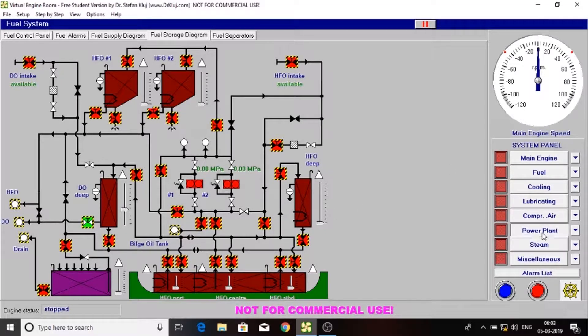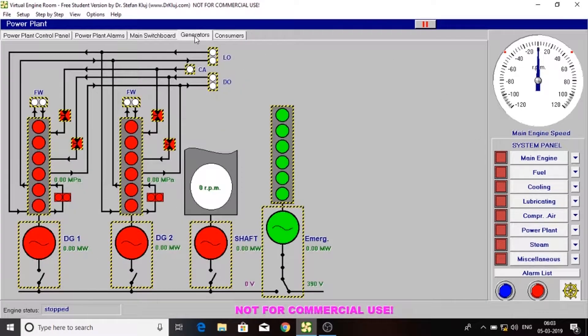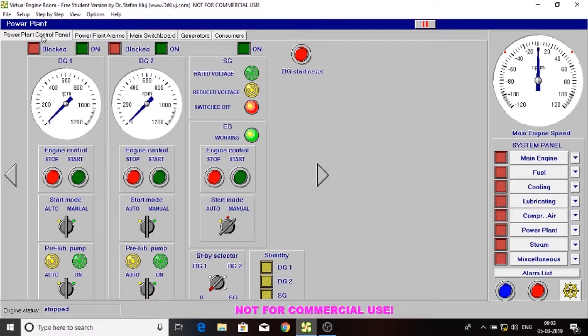Now let's go back to the power plant to start the diesel generators. Open the air inlet valve and fuel inlet valve for both DGs. Select the start mode to manual and turn on the pre-lube pump.